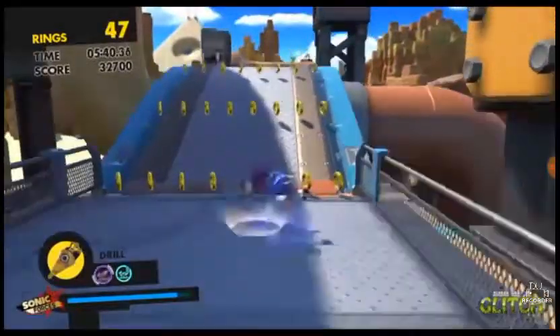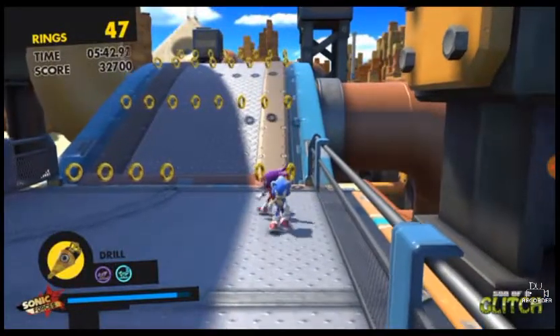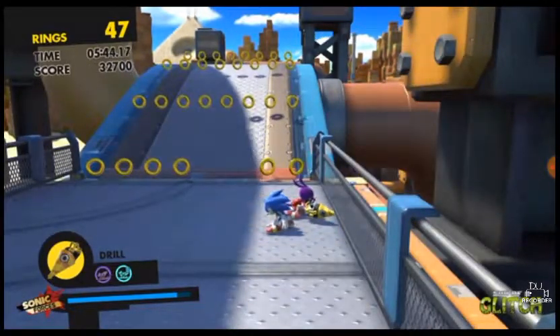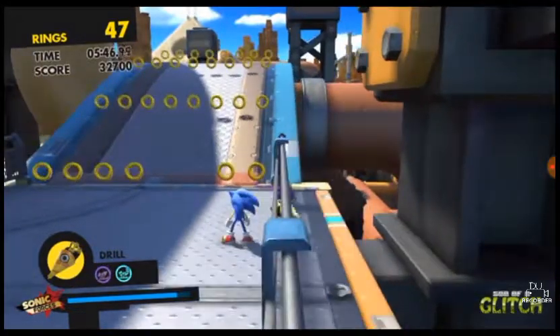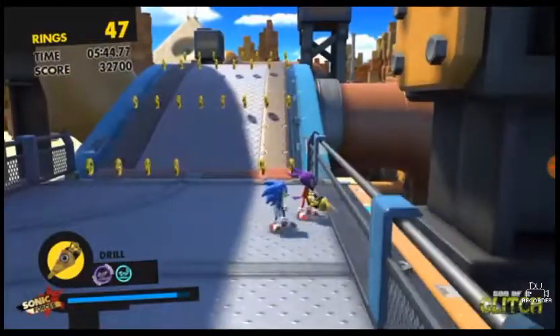Basically, whenever you're Sonic and you jump and then stomp, or sometimes if you just press the stomp button without jumping, the Avatar character has a tendency to go behind Sonic, and he'll also have no collision, so he's able to go through walls. By slightly charging up the drill and holding forwards, the Avatar character is now technically out of bounds.